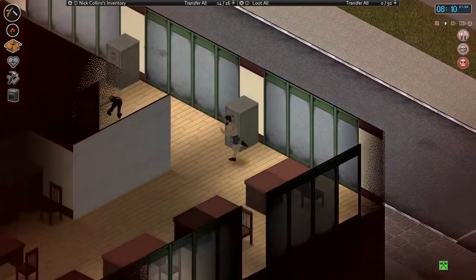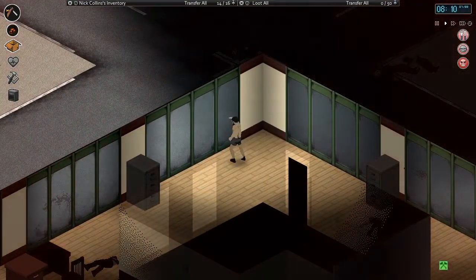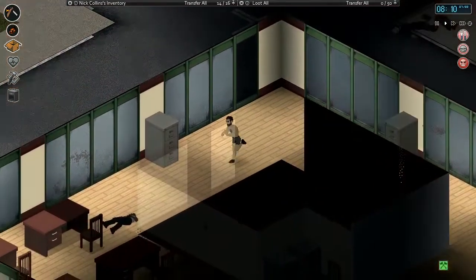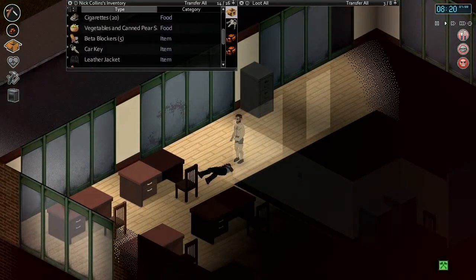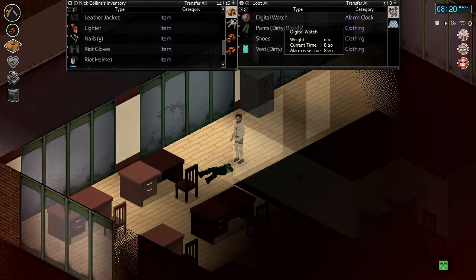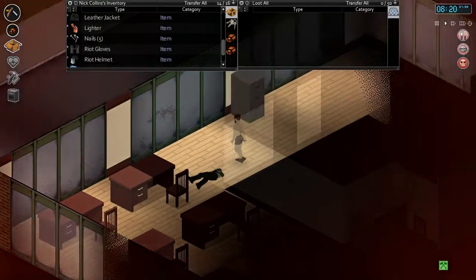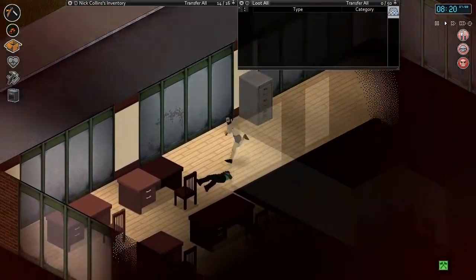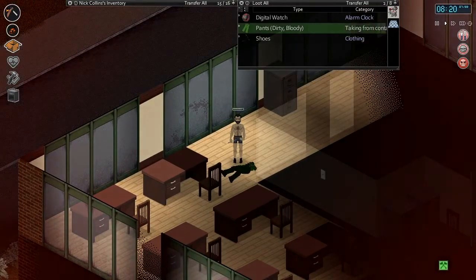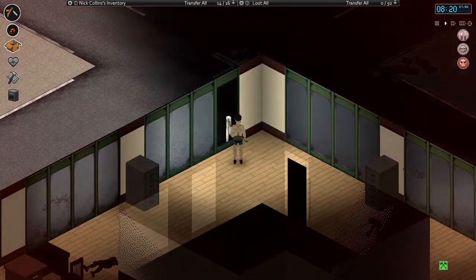We have a couple corpses up here that we can get some sheet ropes off of. We'll smash this one as well and remove that. An alarm is going off — oh, this guy's alarm is probably going off. Yeah, 8:20. Alright, stop that alarm. Is that going to attract people? Before we get distracted, let's get our sheet ropes going. Yeah, that did attract people. I'll add sheet ropes there, get sheet ropes from this one.